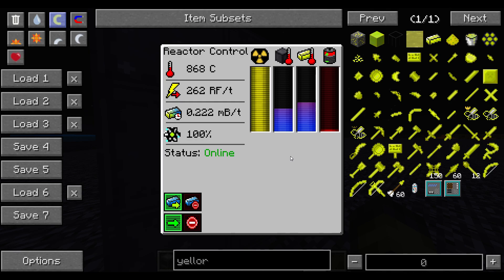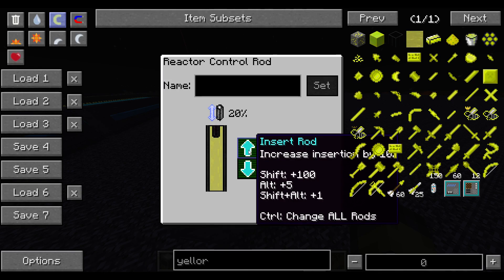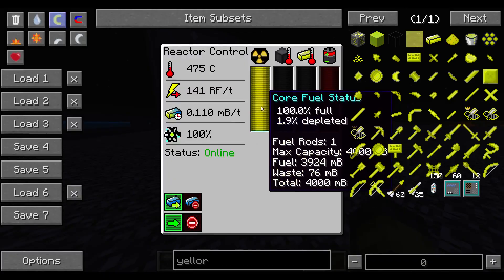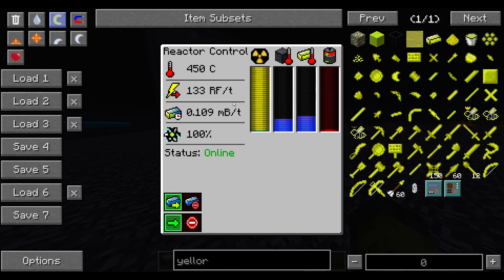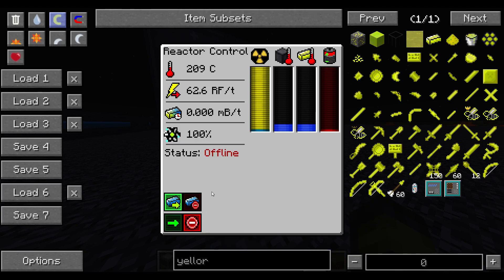The control rod on top lets you adjust fuel usage. Hold Control to change all rods at once. If you set it to 50%, it cancels out half the fuel — you're only using two of the four ingots' capacity. The power output drops to a little over half, which is expected behavior.